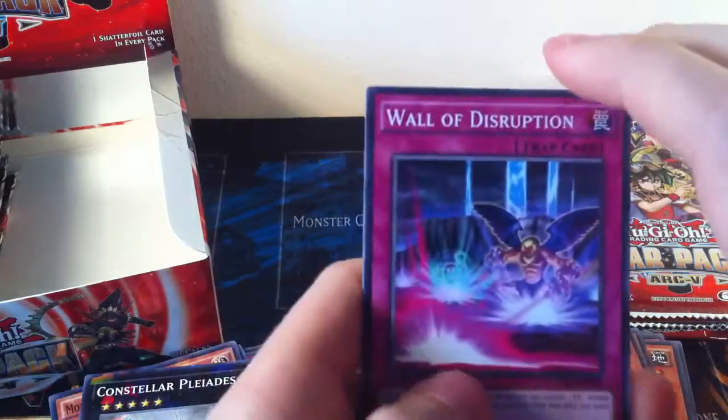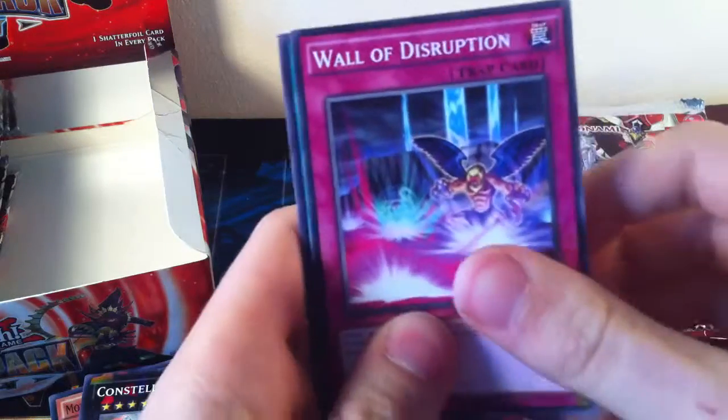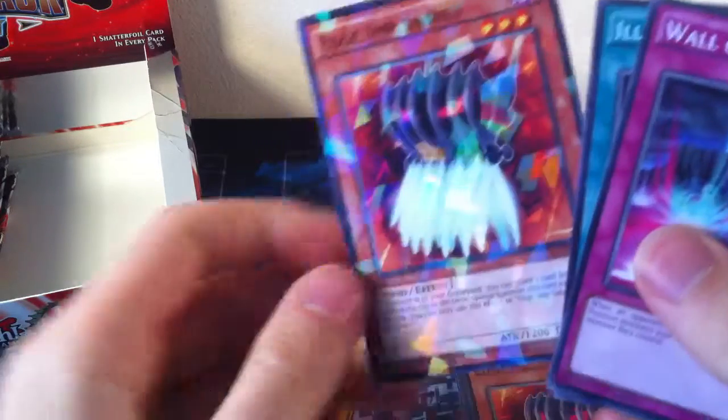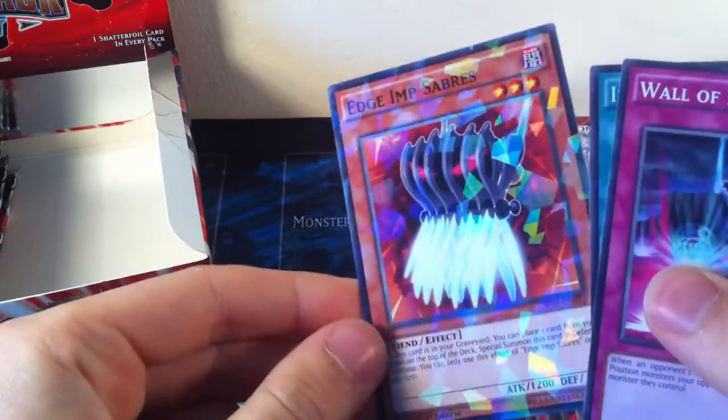X-Saber Emmersblade — that's something I haven't had yet. And Boggart Knight — another one we haven't had yet. And Shatterfoil Pleiades, which is actually really cool. Emmersblade is not too bad either. I can't remember if that's the one people were after — I think all the Sabers people wanted. A guy at my locals was trying to build Fluffals and I think it was Sabers they needed. Hopefully I can get enough to give them. Wall of Disruption, Illusion Balloons, and a Shatterfoil X-Saber Emmersblade.